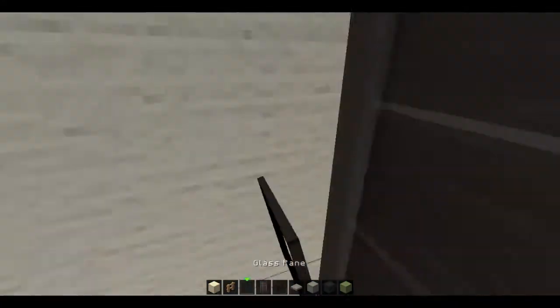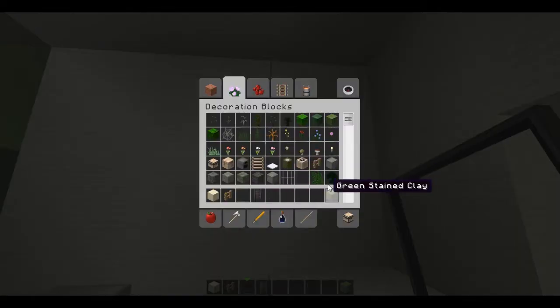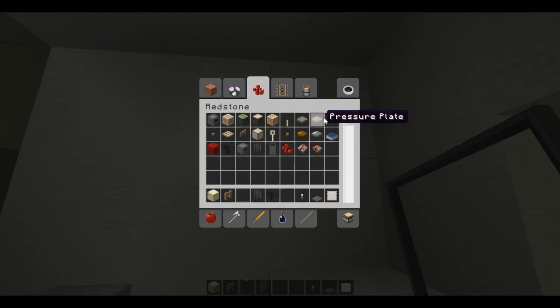This window — that one's there. What I'm going to need here is a torch, some item frames, and some carpet. Along with the hopper and a wooden pressure plate.